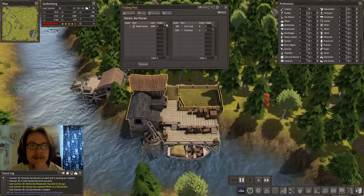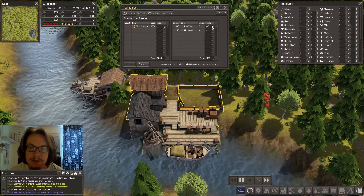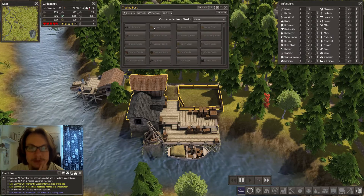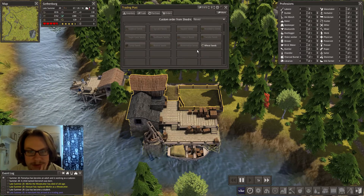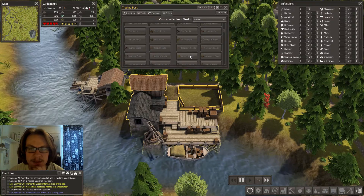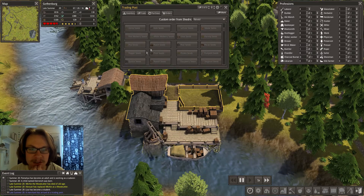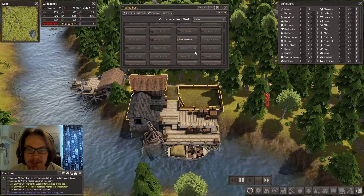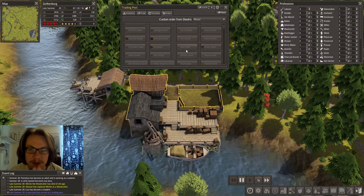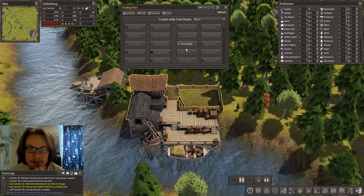Oh, a merchant! Maple seeds - I can make maple syrup out of this, cool, don't mind if I do. Get some of these tools. I actually want wheat so I can get some bread going, and maybe some alcohol. What else can you make alcohol with? Potatoes, right? I don't even know how to make alcohol. Potato - there we go. Maybe corn, carrots, broccoli - there we go, okay, that's enough.